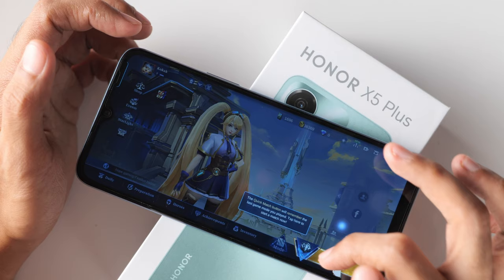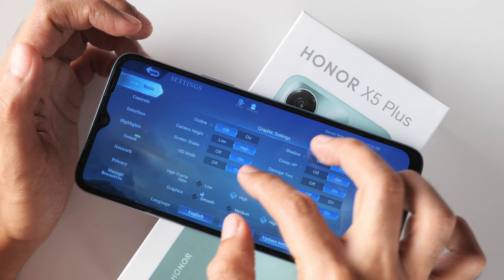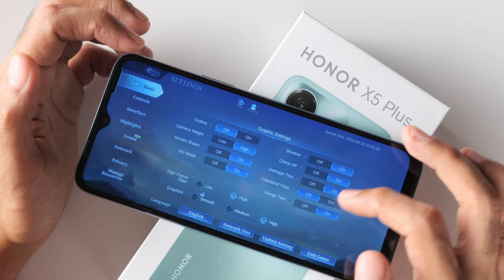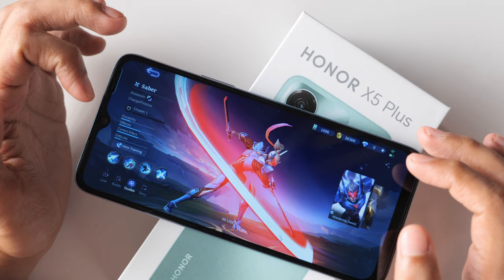Alright, so past the unskippable tutorial in Mobile Legends. You can see the settings — we have everything on HD mode. Shadow is also enabled. The highest we can go on the G36 is High; Ultra is disabled. And of course, we enabled High Framerate mode. Let's go and play a practice match using Saber.